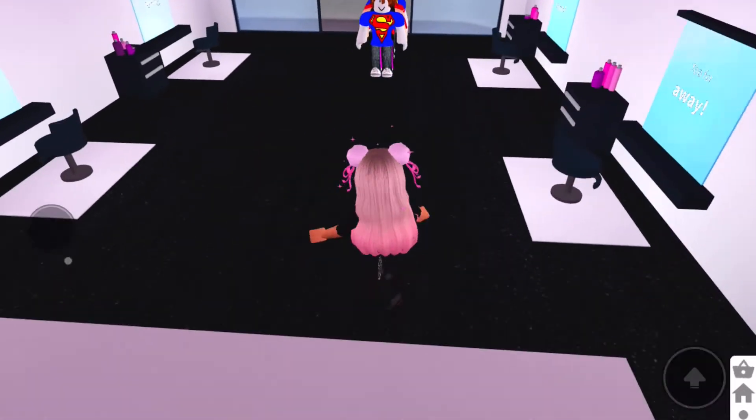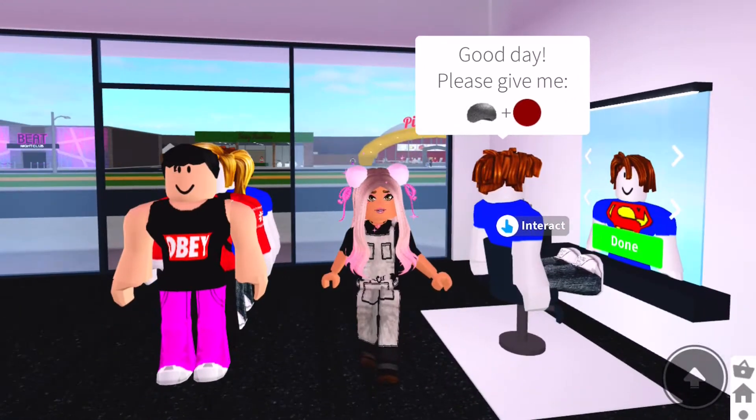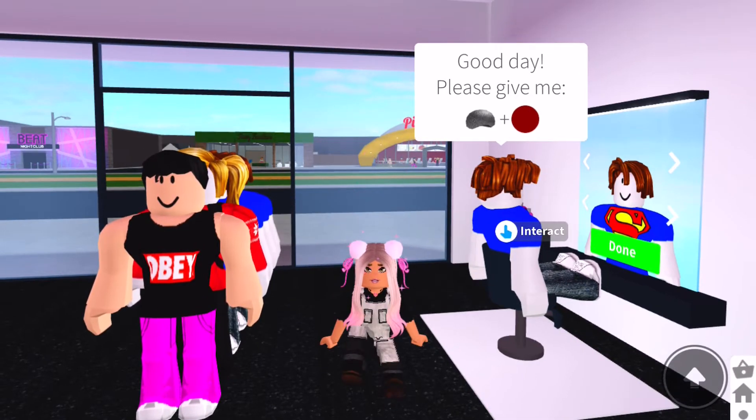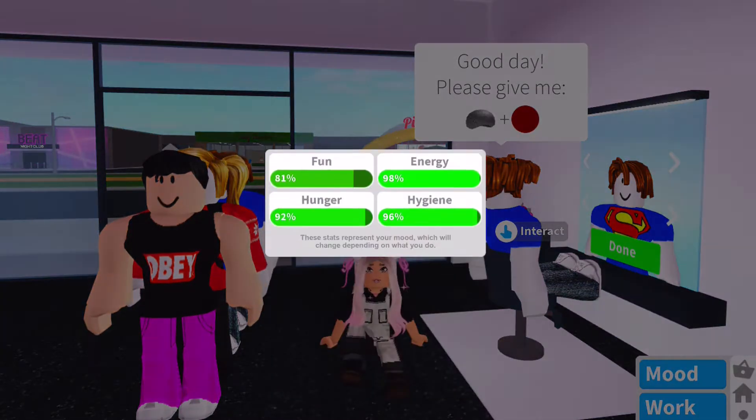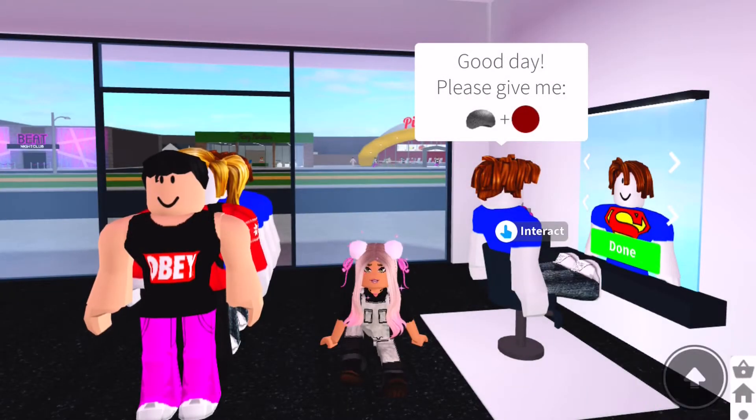My first tip is to choose a seat that's right here closest to the door. Your customer can just walk right over straight to the chair and it's a little bit quicker. The second tip is to sit down — this is going to keep your energy up.